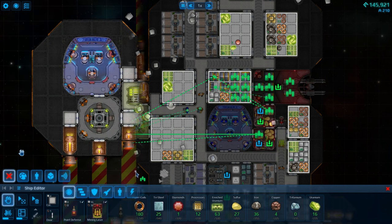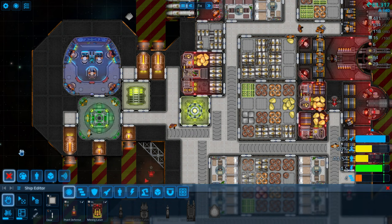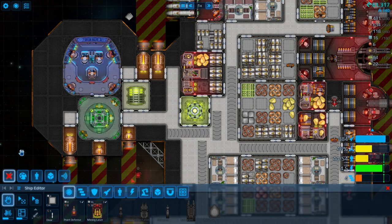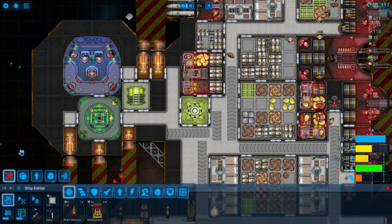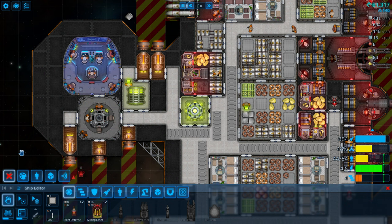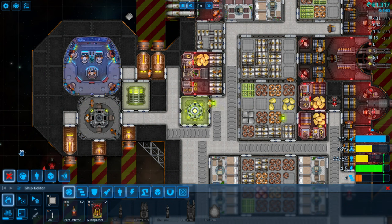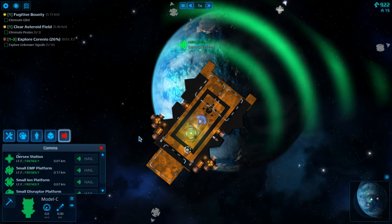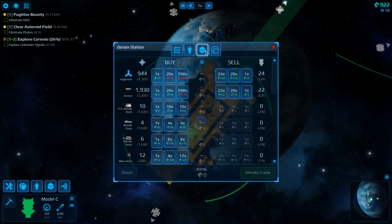Keep your ammo near your guns, and you're already an expert at the game. The last ship resource is power. Since this is the future, everything runs on clean, renewable, nuclear energy. Your ship reactor poops out batteries constantly, which your little slaves run around and slap into your various ship systems. The hail command lets us establish communications, which we'll be using to interact with stations.